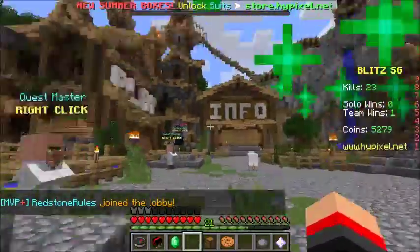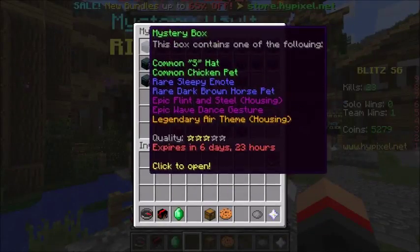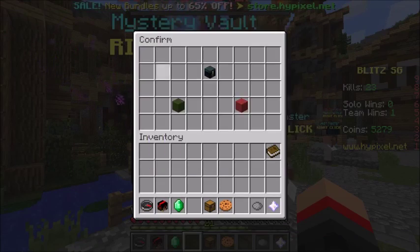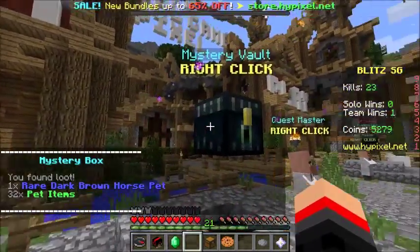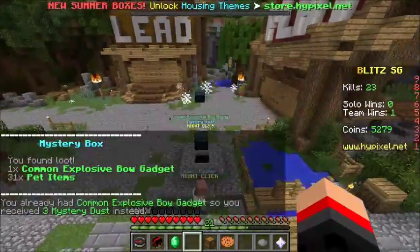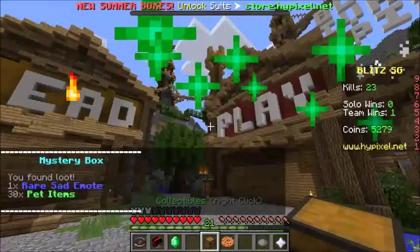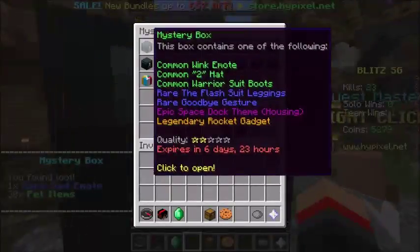A lobby with just me — perfect. We have all these vaults, most of them are three-star and two-star, and we have three summer mystery boxes. First box is a three-star: we get a rare dark brown horse pet — I don't have that, so that's good. Second box is another three-star, and I already had that one, so that's three mystery dust for me.